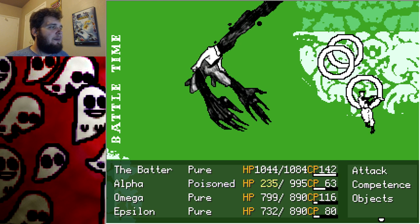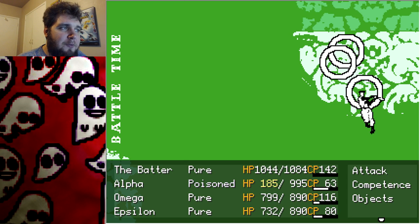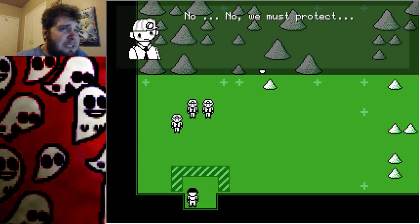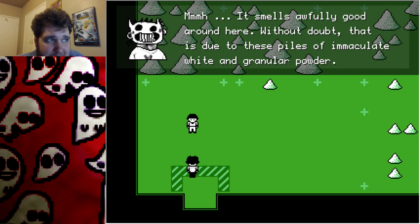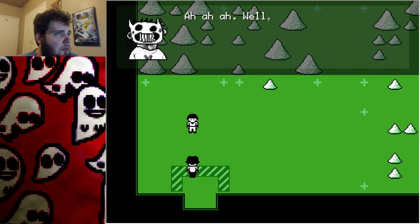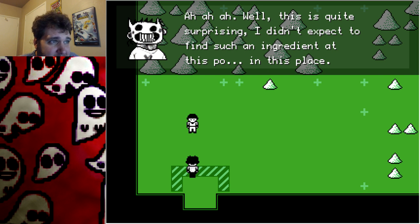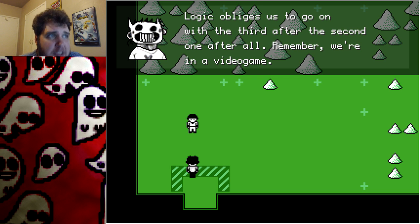Is that what we call inhuman decadence — when you don't get your sugar you get all decadent? Adversaries purified, I got 420 credits. 'We must protect the sugar!' But you're dead. 'It smells awfully good around here — without a doubt that is due to the piles of immaculate white and granular powder. It seems to be sugar.' 'It is quite surprising — I didn't expect to find such an ingredient at this po... in this place.' I wonder what that word was supposed to be. Maybe we'll find answers in area three.